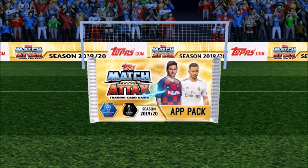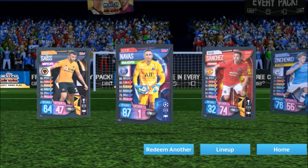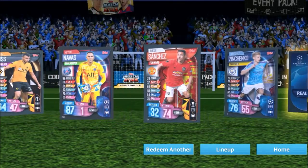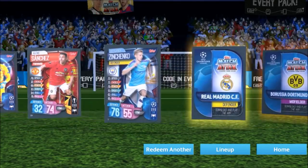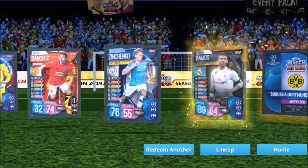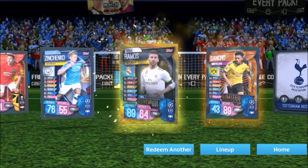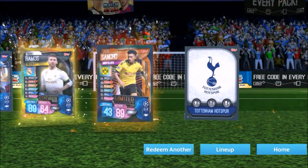Another Sancho one — mainly Sanchos that we're getting. I'd imagine they're from the 100-pack video. That's nice — not too bad. We need a decent keeper. A Real Madrid defender as well, and a Ramos Centurion — not too bad at all. And here's the bronze limited edition with a trophy.